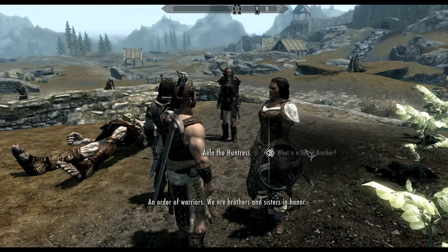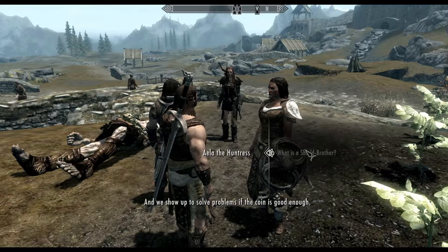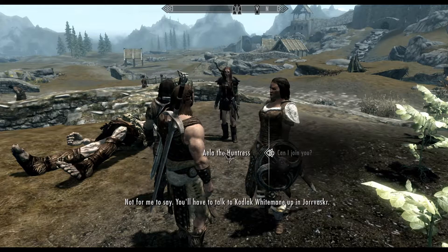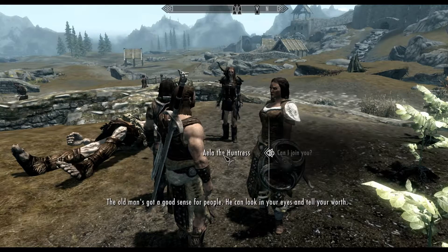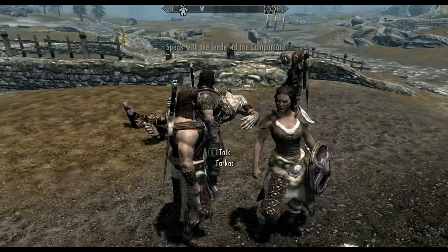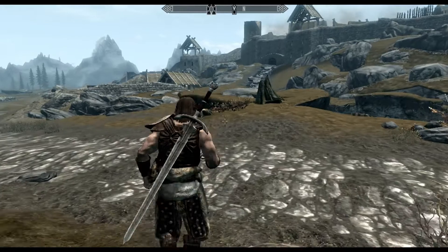Never heard of the companions? Well, I have. We're warriors — brothers and sisters in honor, and we show up to solve problems if the coin is good enough. You'll have to talk to Codlak White Mane up in Jorrvaskr. The old man's got a good sense for people. We'll go ahead and join the companions once we're done with bounty hunting. Let us still go towards our bounty hunter.